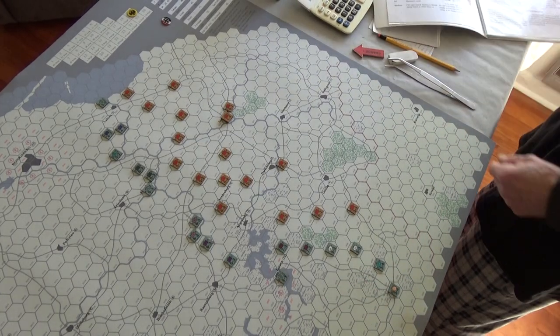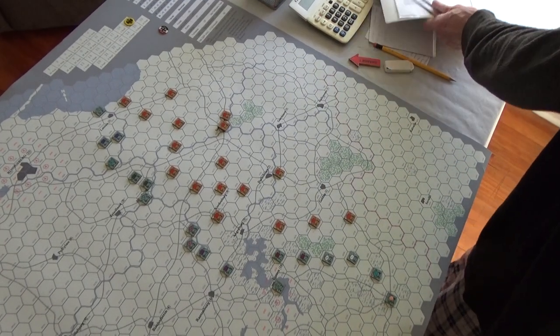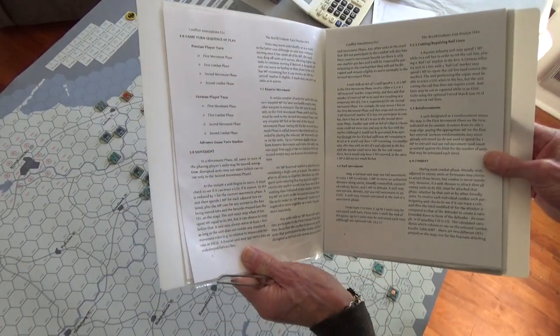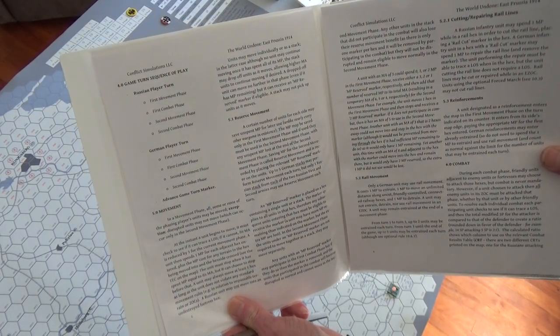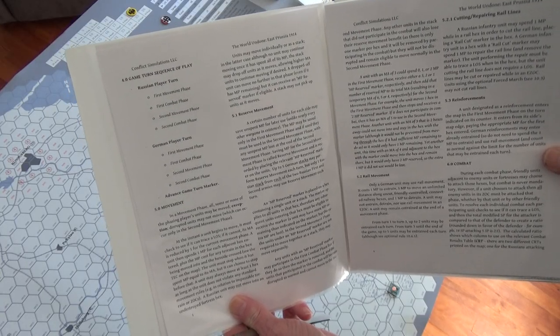I'll do the turn sequence and then we'll start talking. Here's the turn sequence: Russian player turn — first movement phase, first combat phase, second movement phase, second combat phase — and then the same thing with the Germans, then you advance the turn marker.